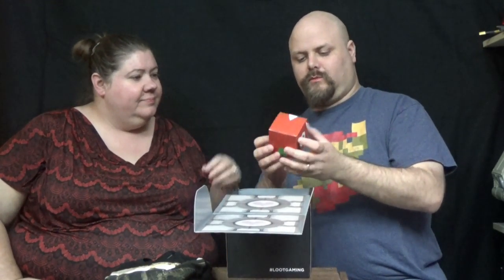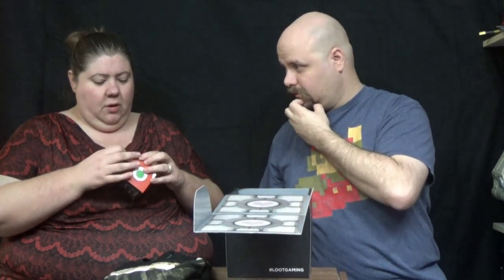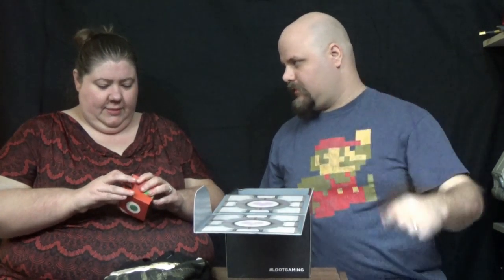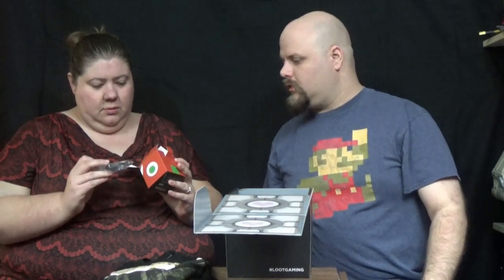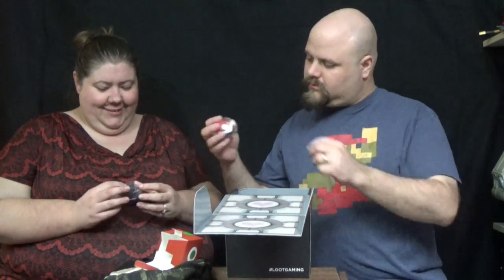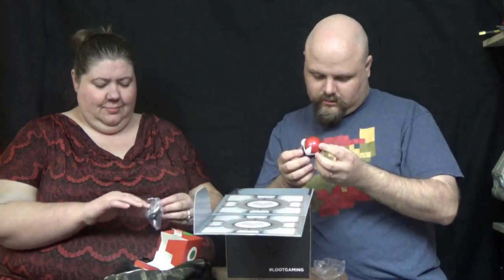It's a Proto Man helmet box. Proto Man — isn't he my favorite one? The one with the long red hair? That's Zero. Oh, I like Zero. Proto Man has a scarf and wears big sunglasses — looks like Mega Man but red. I thought that was Proto Man. Is it a figure? No, it's straight up a helmet. Oh, it's his helmet? That's pretty cool. I thought it was kind of dumb. It's a miniature of his helmet. That's really cool. It's a plastic helmet, but it's glossy and it looks really nice. It's one of those little display pieces.